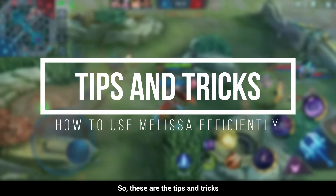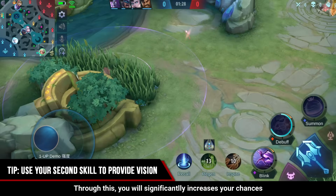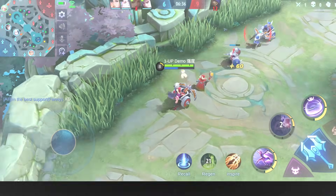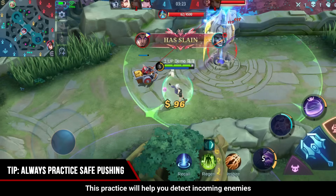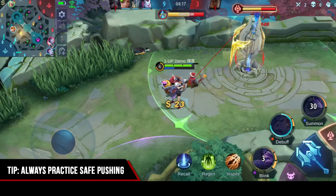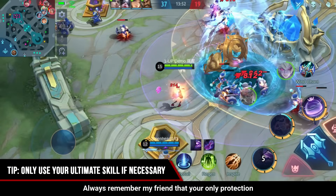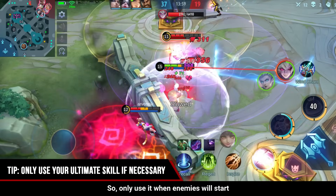Here are the tips and tricks on how to use Melissa properly. First, make it a habit to check the bush from time to time. Through this, you will significantly increase your chances of winning by avoiding ambush and unnecessary deaths. My next tip is to always practice safe pushing by placing your doll in blind spots. This will help you detect incoming enemies and react in advance. Always remember that your only protection against melee heroes is your ultimate skill, so only use it when enemies start to charge and approach you.